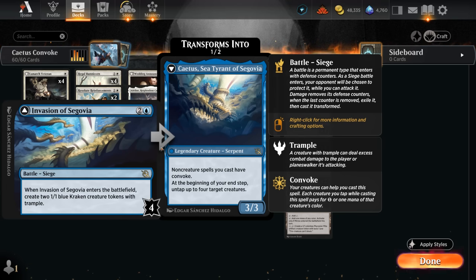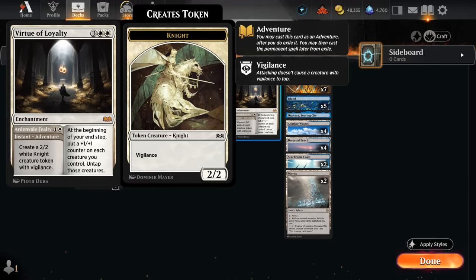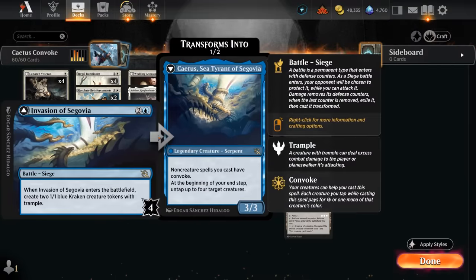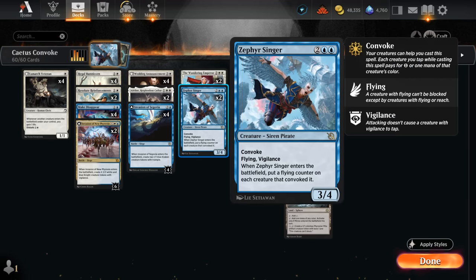We essentially have four mana at instant speed for non-creature spells — can maybe flash in a Wandering Emperor during the opponent's turn, could also make a 2-2 Knight at instant speed with Virtue of Loyalty, and once we get the enchantment down we can quickly grow our team to overrun the opponent. We also have a few counterspells with Make Disappear, which we could cast the same turn we transform our Invasion of Segovia. Dealing four damage to the battle can be tricky, but Zephyr Singer is one of the cards to help out.